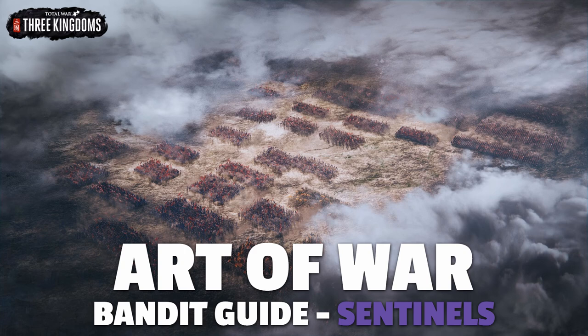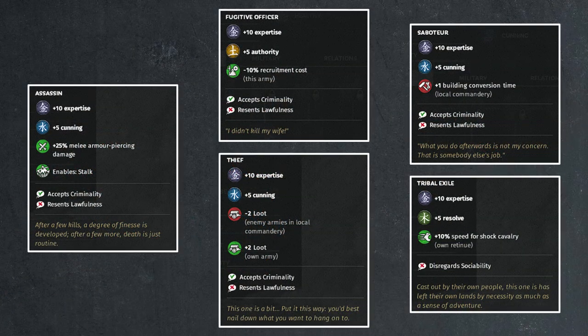Starting things off, we'll be covering the sentinel class. In-game, the sentinel class has one unique character for the bandits, and that is Yan Baihu. Aside from him, all the bandit sentinels are generic characters that belong to one of five generic background traits. They could be assassins, fugitive officers, thieves, saboteurs, or tribal exiles.